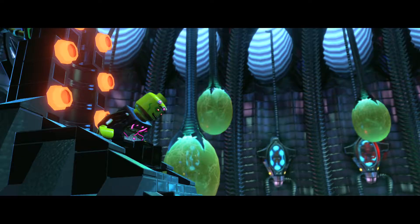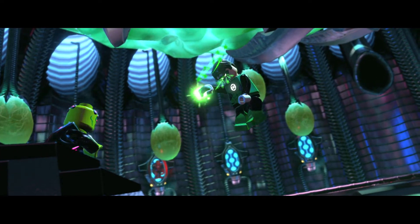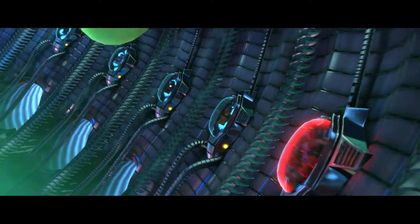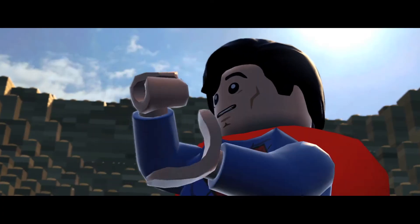LEGO Batman 3 sees us going into space for the first time. Brainiac's turned up. He's found Green Lantern and the power of the Green Lantern's ring. With the Green Lantern and all the other lanterns, he's basically going to make this shrink ray and collect Earth. We've got to stop him!